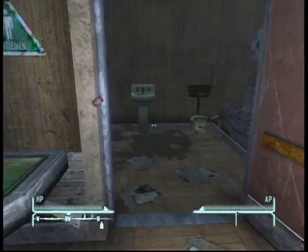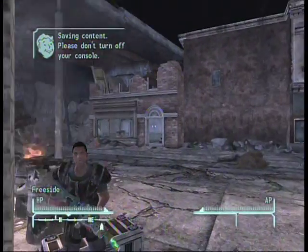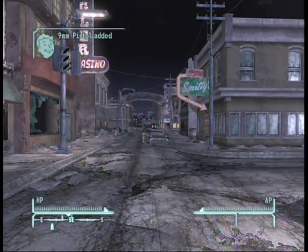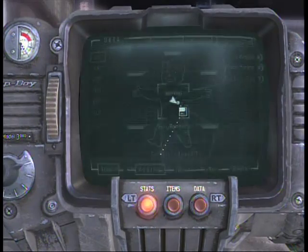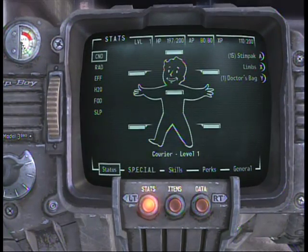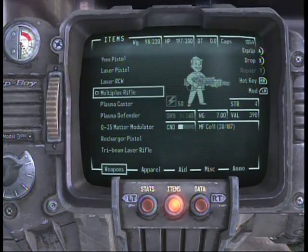You can see here I'm just doing it with some ammo. Once you have everything you need, just leave and they won't be hostile towards you. As you can see here, I'm still level one. I'll show you some of the weapons I got out of this demonstration — look at all those weapons. I got a lot of energy weapons, really good ones, and I'm only level one.